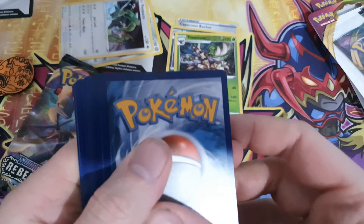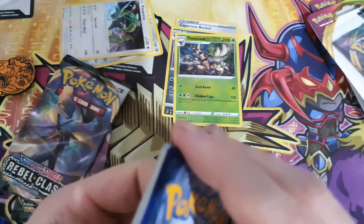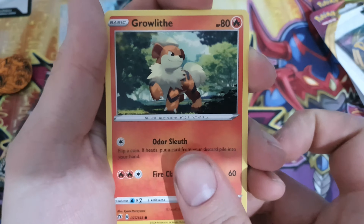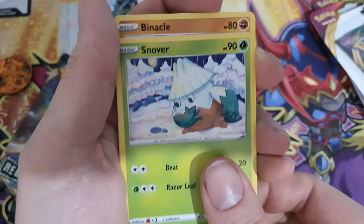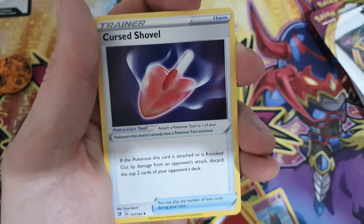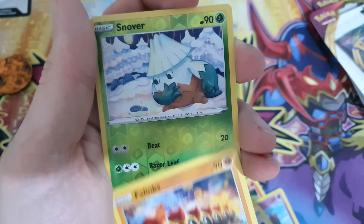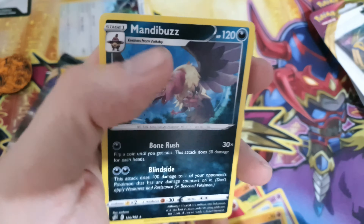So the Ray Quasar side pack has: Boltund, Growlithe, Dreepy, Snom, Binacle, Fire Energy, Hattrem, Cursed Shovel, Far Links, reverse holo Snom, and the rare is a Mandibuzz non-holo.